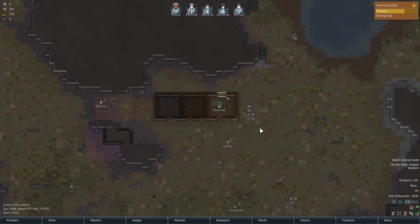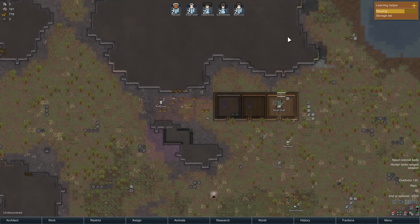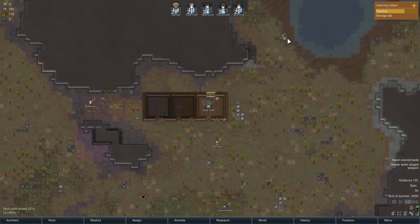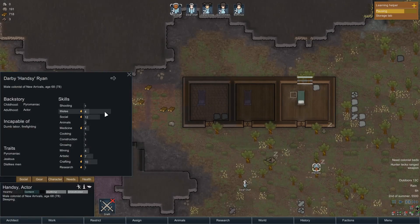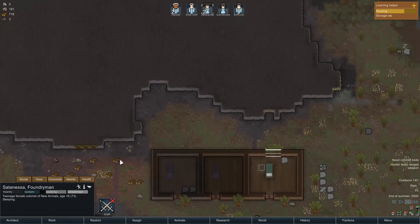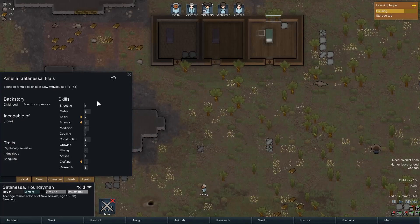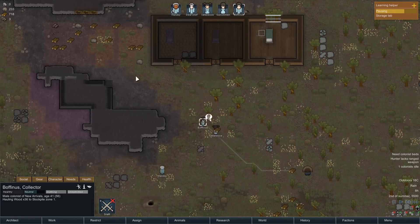Here's our colony so far - this is basically day two. I've built three rooms and we've got five colonists. This is a scenario that's basically the normal one, only I gave myself a bit of extra stuff. Our colonists: Hansy is the social guy, good with his hands, artistic and crafting. Deaf Chef is deaf in both ears but good at cooking. Satanessa has horns on her head and is an all-rounder. Gunishment is good at shooting, and Boffiness is the research guy.